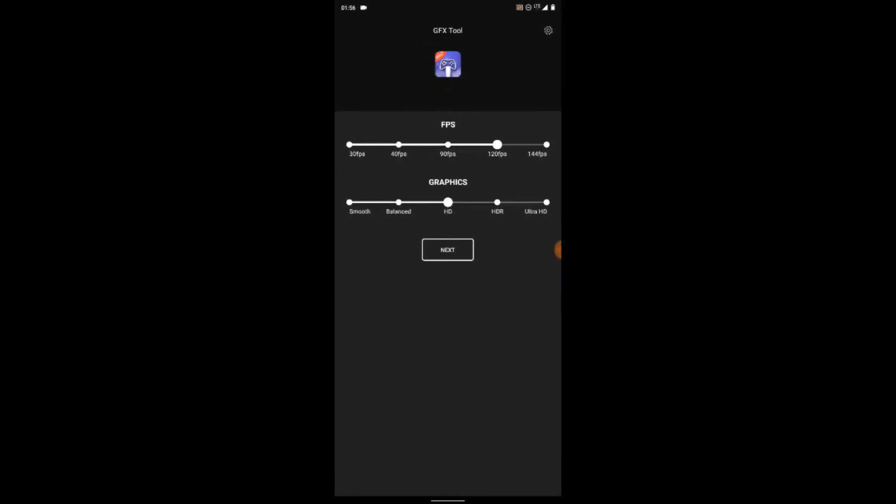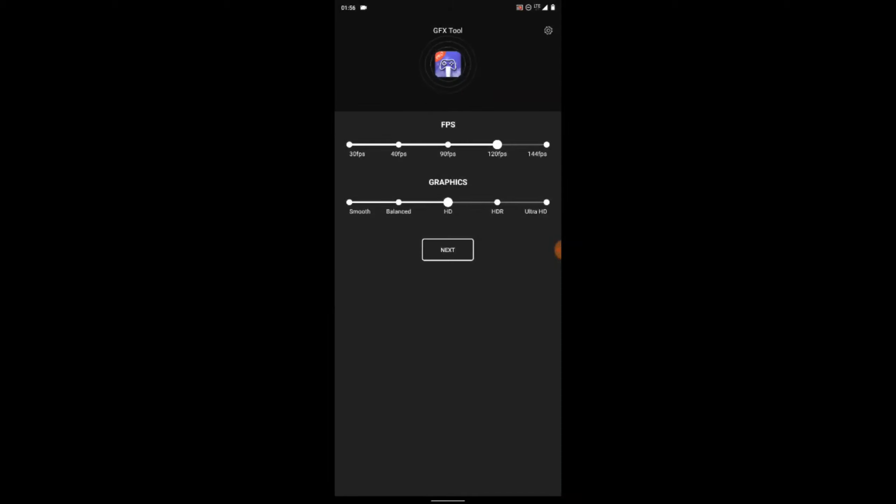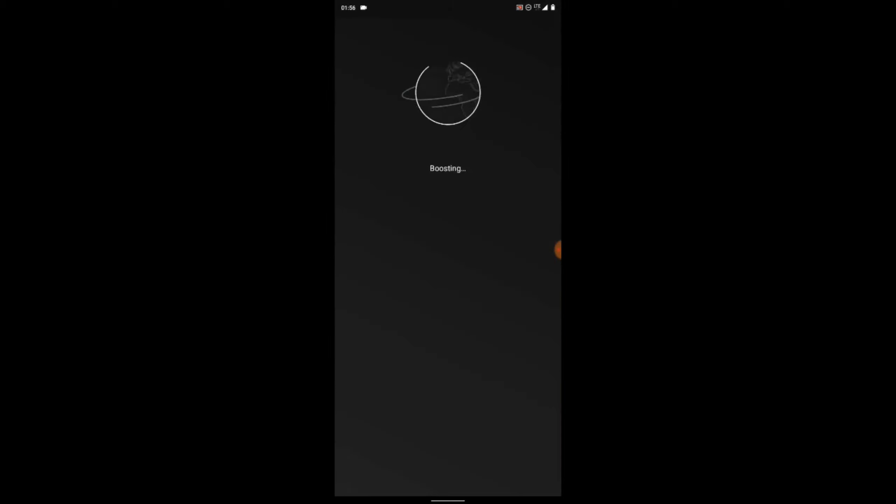Once you're done with those settings, click on next. It's going to display another ad. After it's done boosting and optimizing everything, it will show a success message — just click on close.